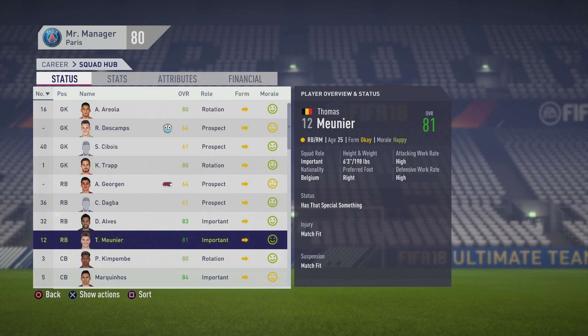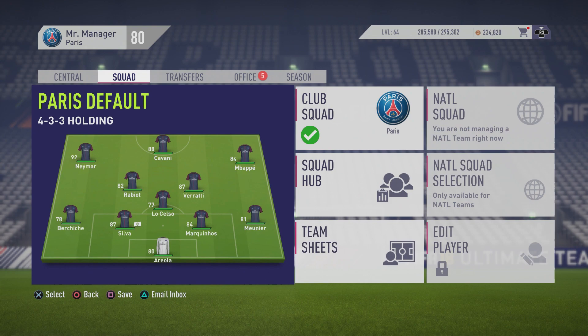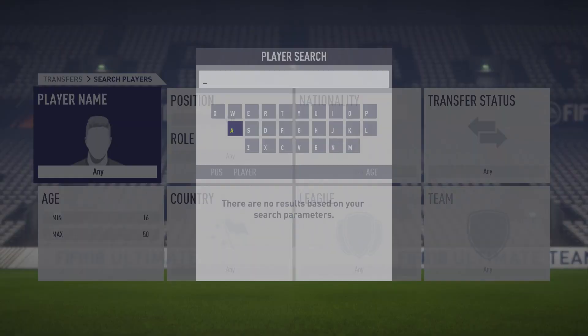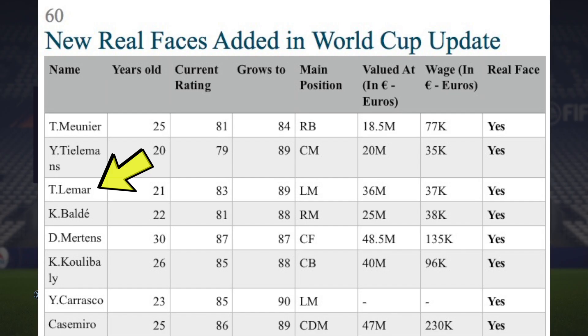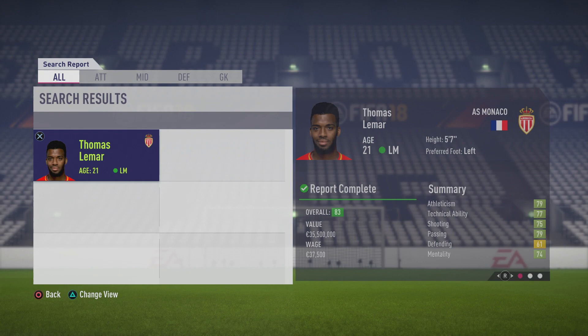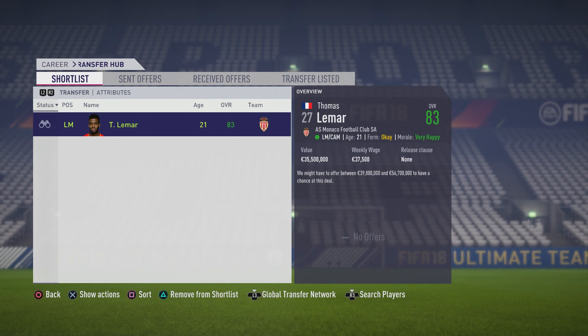We are now in career mode. Going to the squad hub — you can see Mbappe has the new face right there. Using the career mode transfer guide as an example, Lamar also has a new face according to the list. Typing in Lamar in the transfer hub confirms he has his real face. So all the real faces are now in the game and good to go.